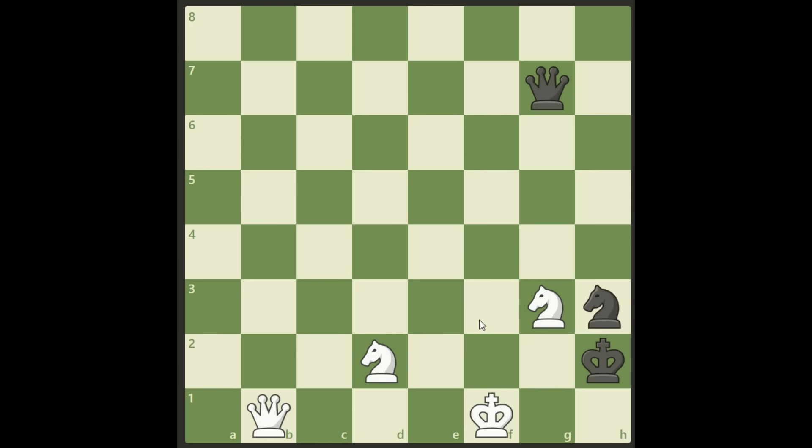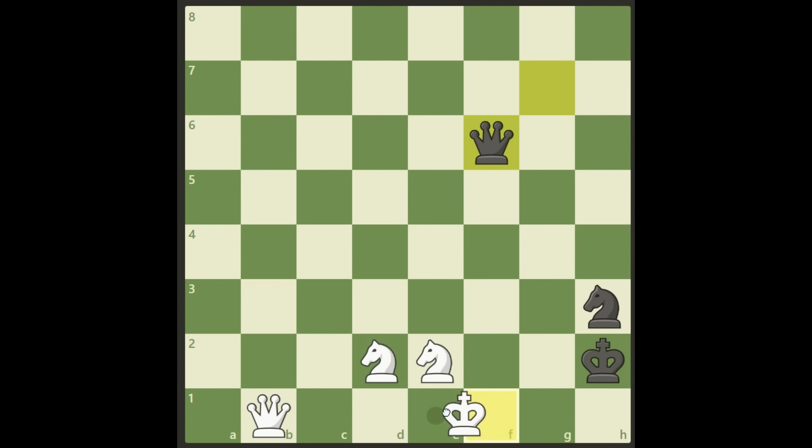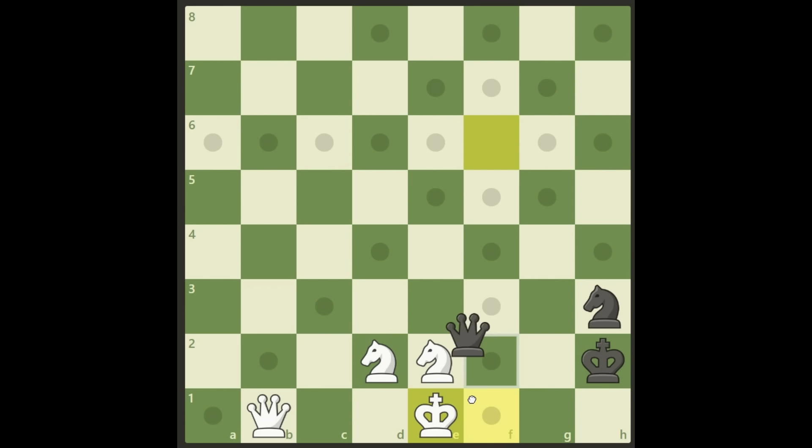Okay welcome back. So we are a knight up here as white but this one is hanging, so maybe we should move it. Let's look at that first — this could be an option, just to put this away and then attack later on. But this will actually lead to a draw. Only one variation can save the draw for black: it's a check first on f6 with the queen, king goes to e1, and now this is not good for black.